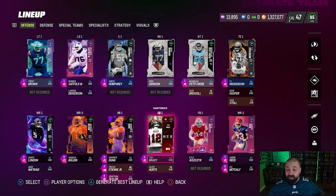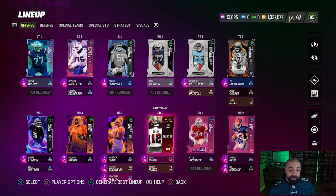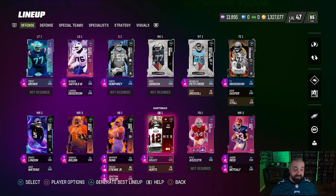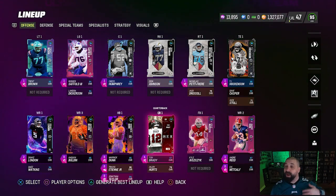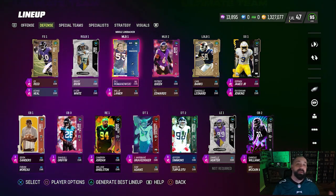We showed the two Black History Month cards on offense - Warwick Dunn and Anquan Boldin - they're going to maintain their roster spots. We now have Drake London and Andre Reid as wide receiver one and two, for a total of three AP spread across both players. We got deep out elite and short in elite on both of them - four abilities, some of the best in the game for wide receivers for just three AP. I think we've maximized our AP on offense very well. We're not going to make any more upgrades in this video, and we've got 1.3 million to work with.